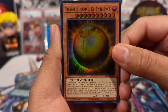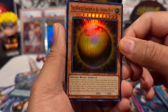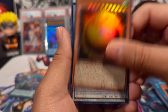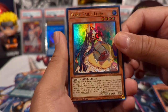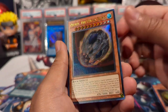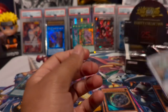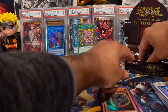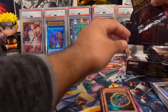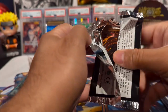Hey, Winged Dragon of Ra in Sphere Mode! That would also be fantastic as a Quarter Century rare because it's just iconic. We have Herald of the Arc Light as a secret, Fairy Tail Luna ultra, Nibiru ultra — nice — and then Ancient Fairy Dragon as a super. That wraps up the last pack on the left side of the box.